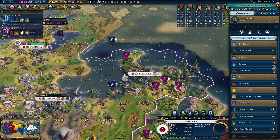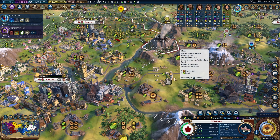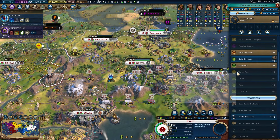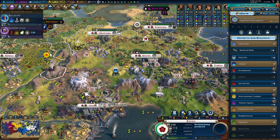Pretty hilariously, the only tile I can put a spaceport on in Nagoya is this tile right here — but there's an antiquity site on it, so I'm going to have to get an archaeological museum and dig that up just to make sure we can get that spaceport. And we already have a campus in Kyoto — oh, we don't have one in Osaka, so the pin is for Osaka.